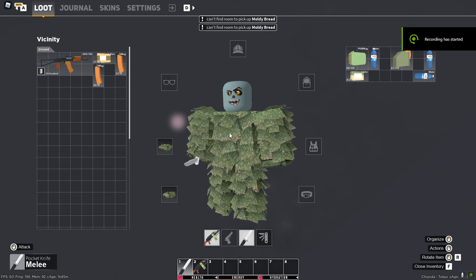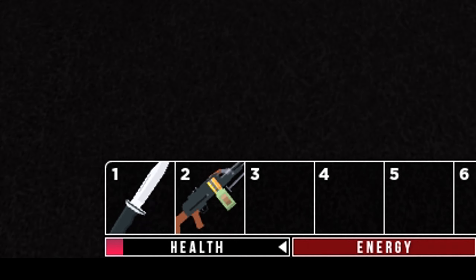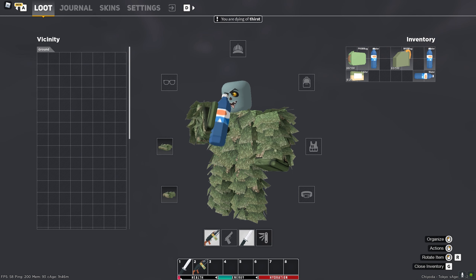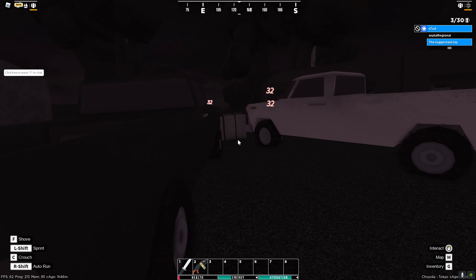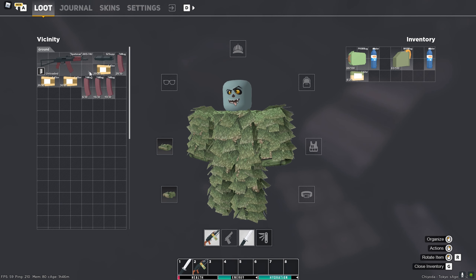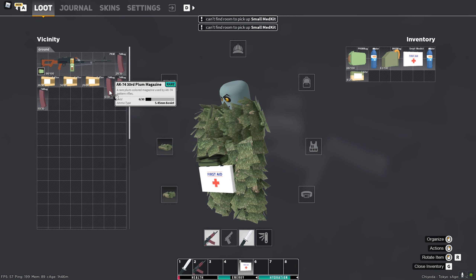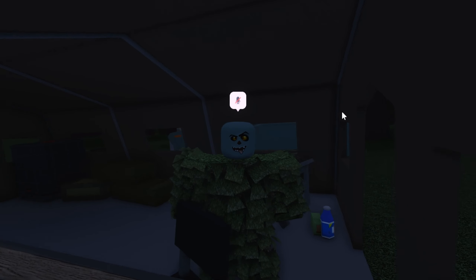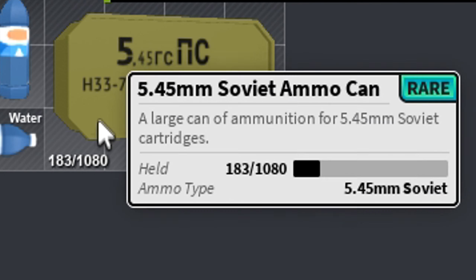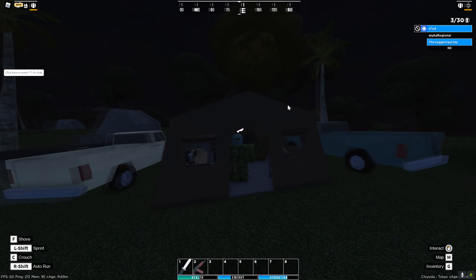I just killed so many zombies and one of them dropped something - it's just the AKS. I'm going to die though - oh my god, I'm literally so close to death. What did you drop? Spetnaz AK - no way he dropped the Spetnaz! This little thing right here - if you see it, definitely go loot it. I also found 5.45mm Soviet ammo for my Spetnaz AK. My luck right now is insane.